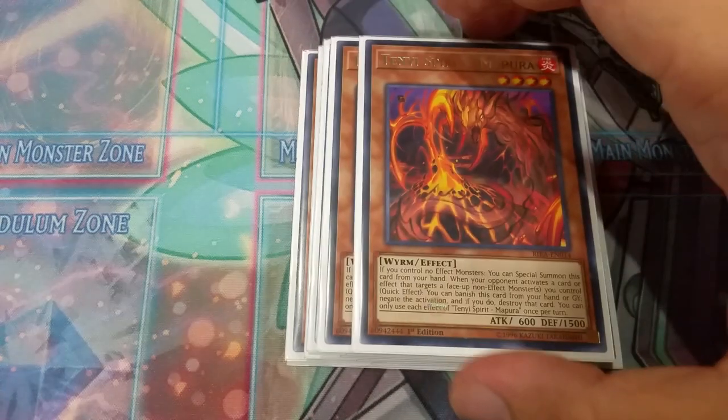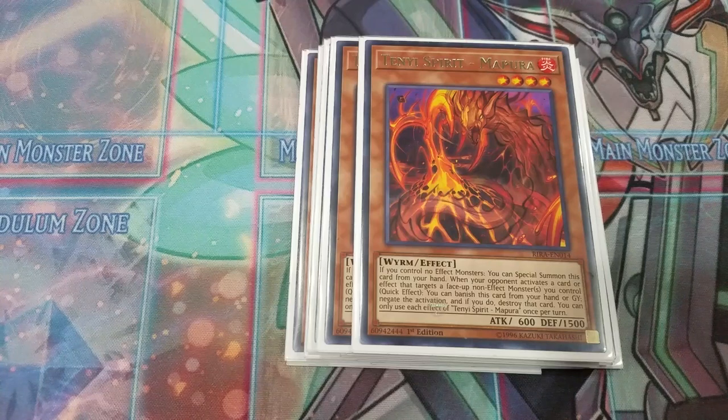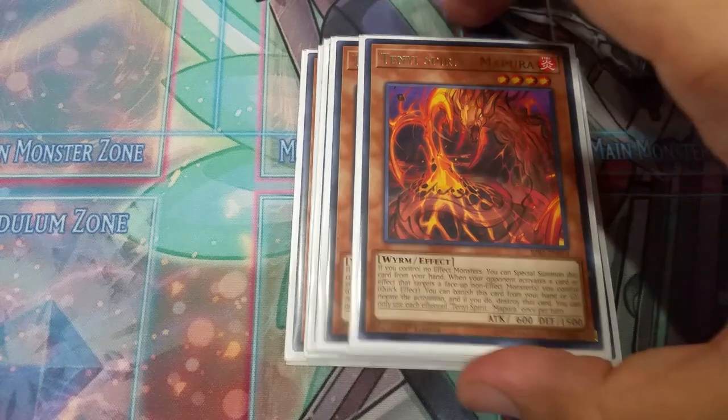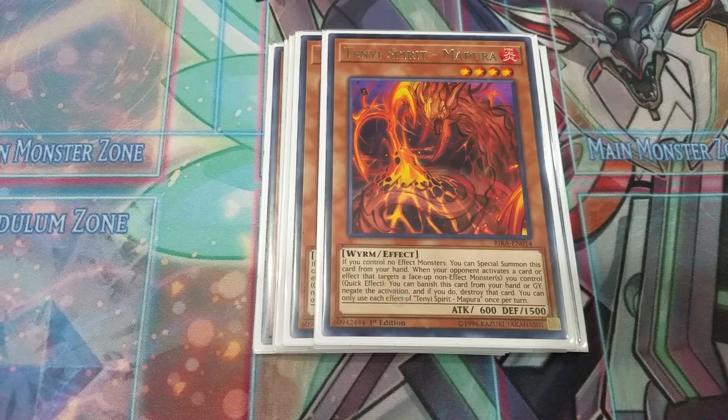This one is another quick effect. Basically, if your opponent targets one of your non-effect monsters, you can banish this from the graveyard to negate and destroy. The card that targeted it doesn't work against Skystrikers — some people were saying in my last video that card is really good against Skystrikers, but it's actually not, because Skystrikers usually target effect monsters. Like if you read Widow Anchor, it targets an effect monster, negates its effect, and then takes it. You don't have effects to negate anyway.